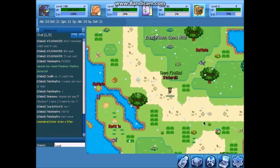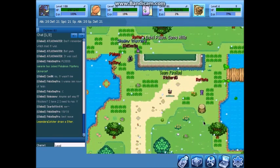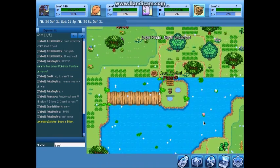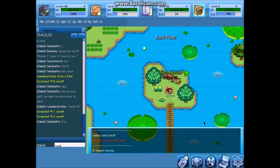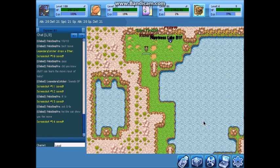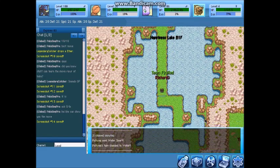Just follow the path. All right, let's go in. Happiness Lake is seven floors in length. There are no bosses, and there is an end box. This place is primarily for water types, as you can see.